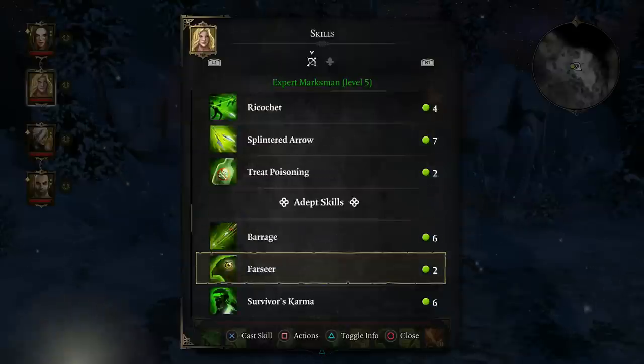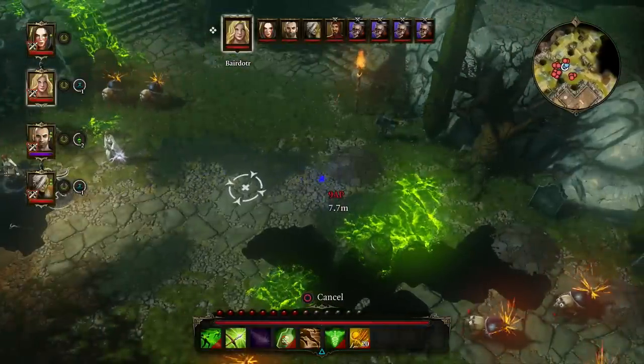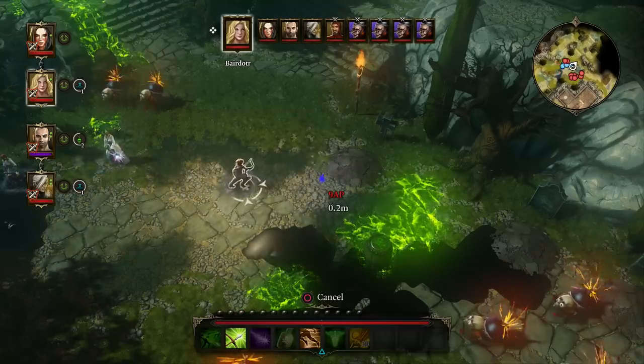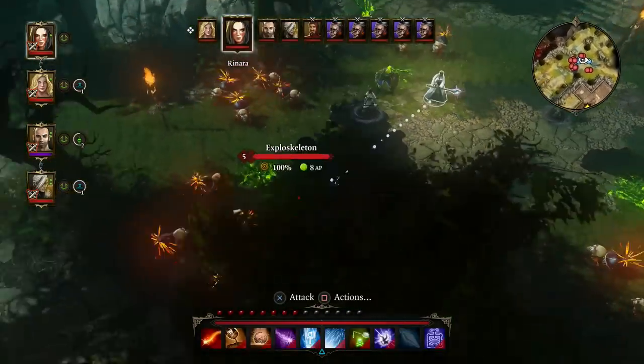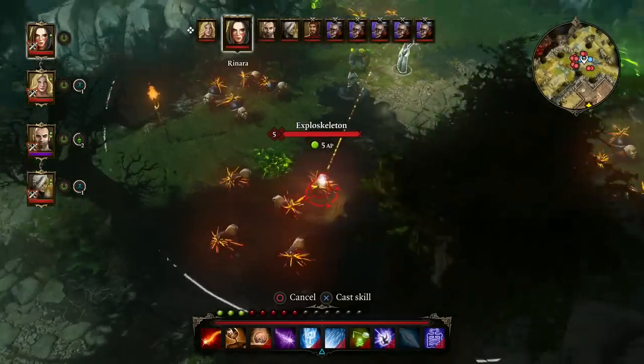Enemies don't respawn in this game, so there really isn't an opportunity to grind for extra attribute or skill points. In addition to your two party members, you can recruit from a handful of NPCs once you find them. You can equip, level up, and play these characters as if they were your own, although they will leave you if you happen to harm them a few times.